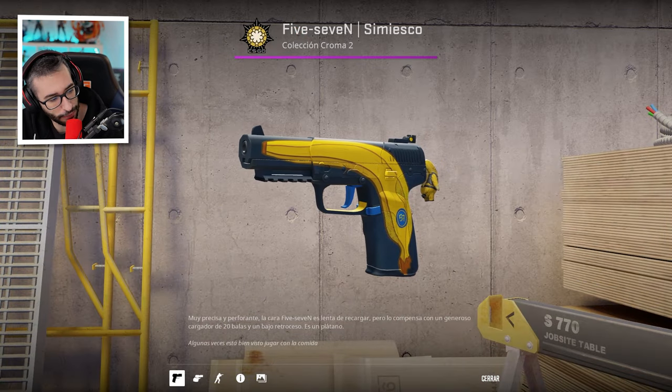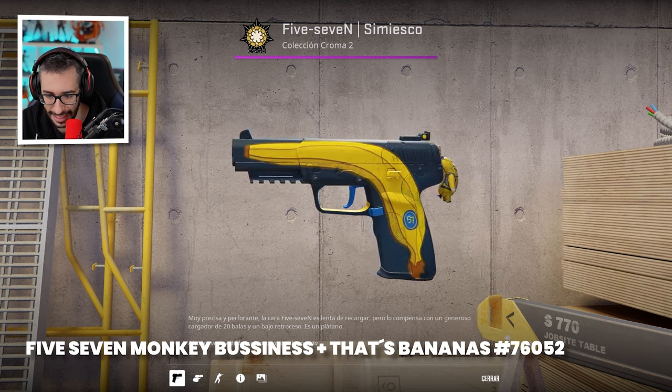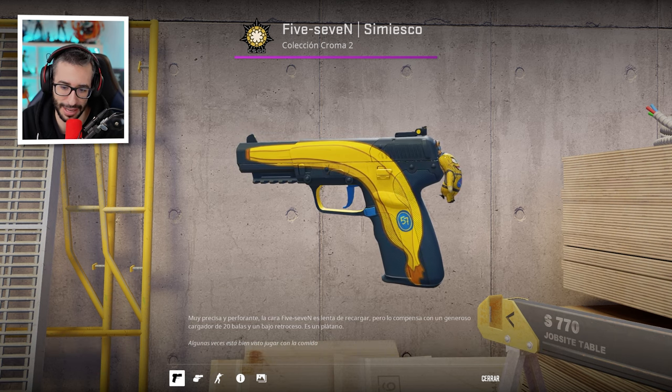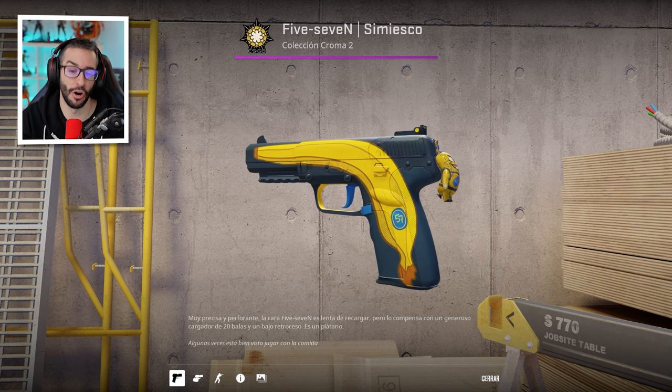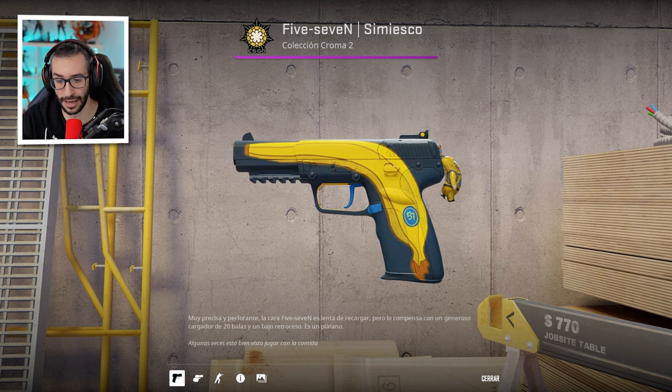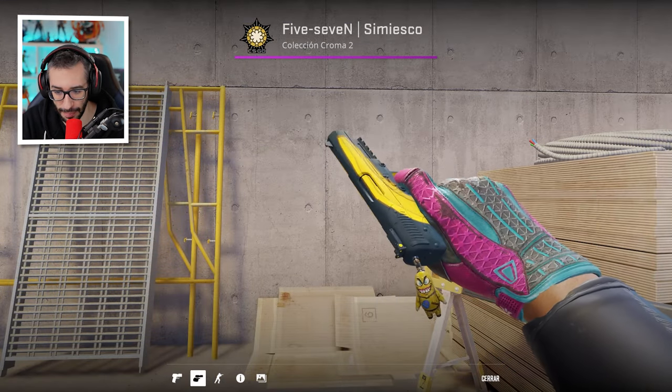Finally, the 5-7 Monkey Business with Das Bananas and this great keychain. Again, an incredible combination. I'm not sure it's the best position — I'd personally prefer it right next to the barrel — but it looks great.